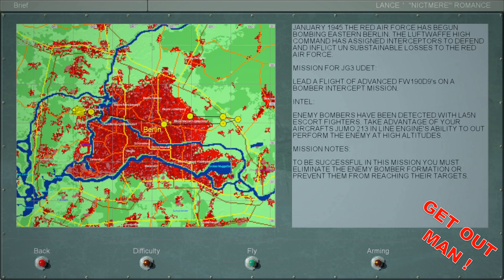IL-2 1946 bomber intercept mission for JG3 UDET. Our mission is to intercept Soviet bombers who've just begun bombing Eastern Berlin. Our assignment is to inflict so many casualties that the Soviets give up the plan. We're going to use the FW 190 D9 with the advanced Jumo 213 engine to out-climb and out-fly these guys. To be successful, you must eliminate the enemy bomber formation or prevent them from reaching their targets.